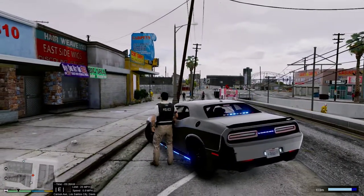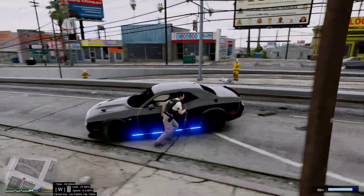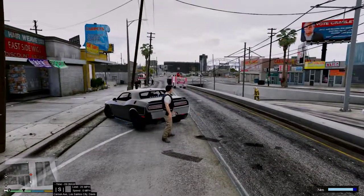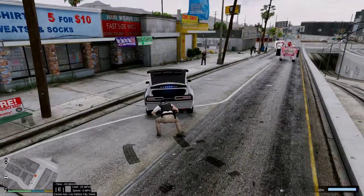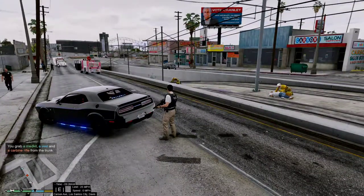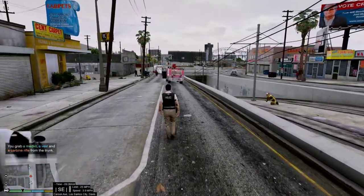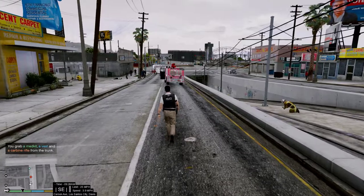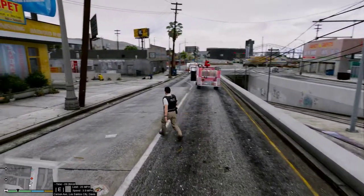We'll back up a little bit so an ambulance can get through here, but we'll stay parked up here. I've been hit — I think I've got a med kit in my trunk though. Luckily no officers were downed. I did accidentally hit one of them in the crossfire, but he's going to be alright. We've got an ambulance and the fire department on scene.